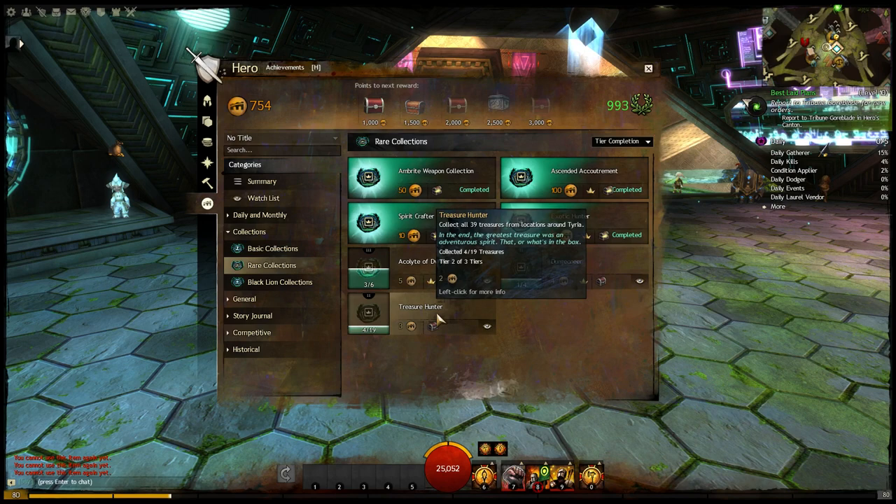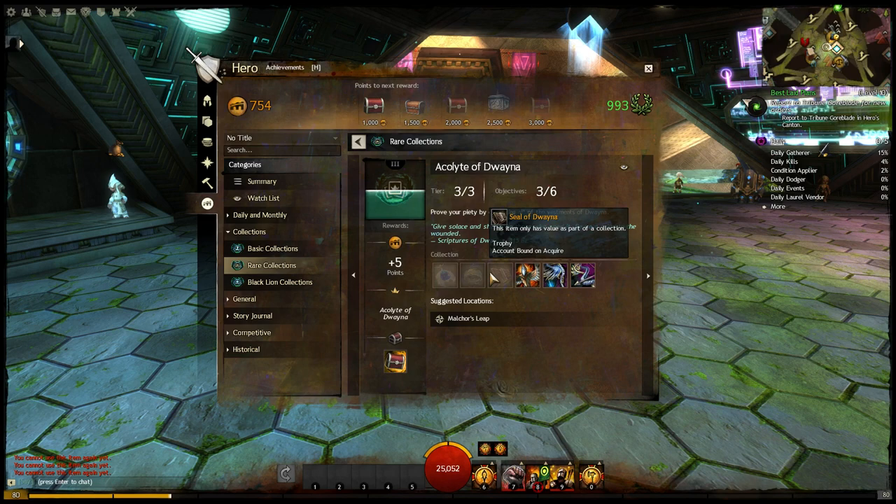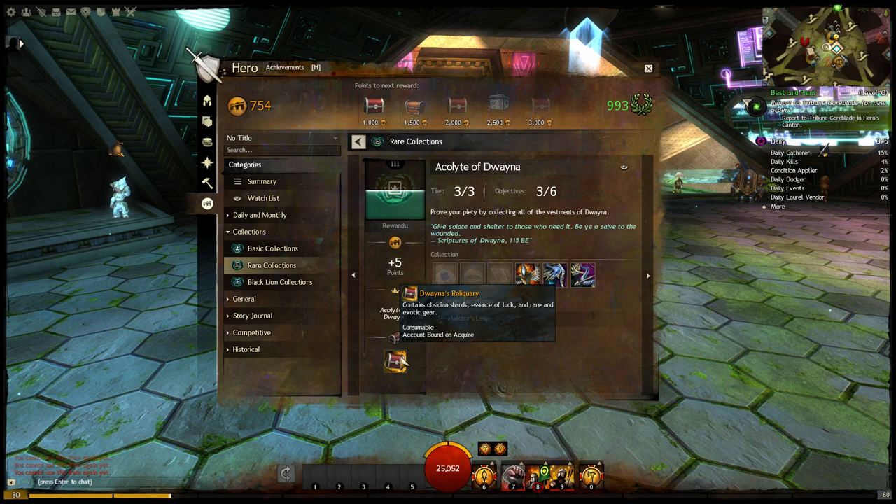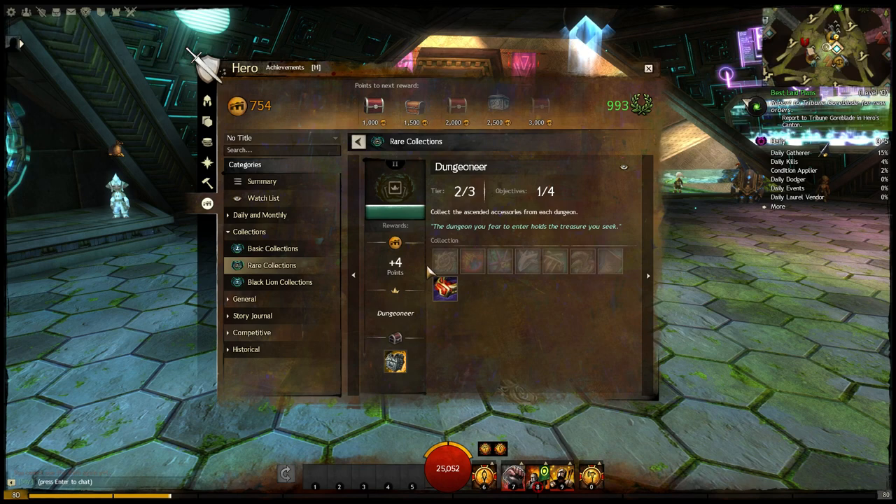The Acolyte of Duana — if you get the Feathers of Duana, the Wings of Duana, Light of Duana, Seal of Duana, Duana's Embrace, and the Star of Duana, then you will get the Acolyte of Duana title. You will also get Duana's Reliquary, which contains Obsidian Shards, Essence of Luck, and Rare and Exotic Gear.